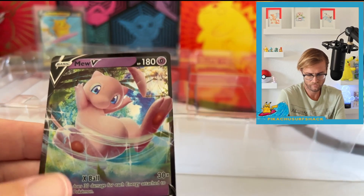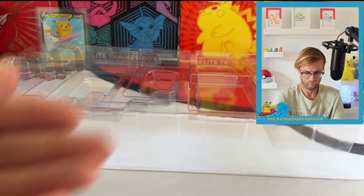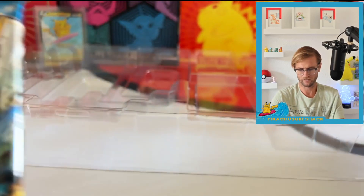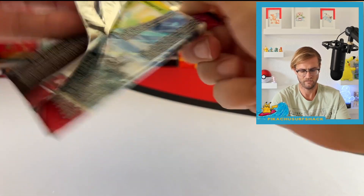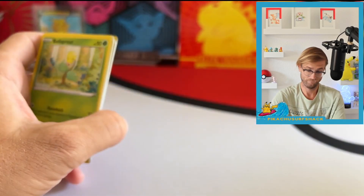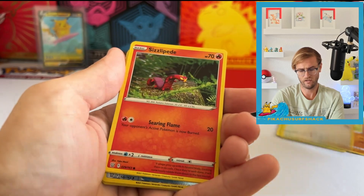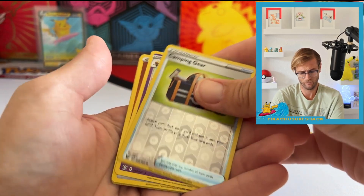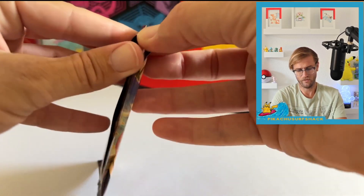And then you get these cool promo cards. Let's jump into Battle Styles first, because I've barely opened Battle Styles — I'm not really interested in too many of the cards in there. But maybe we can get something pretty crazy. I know there are definitely some hits you can pull. Got a Spearow, Sizzlipede, Shinx, camping gear, and a Clobbopus. I'm not really too hyped on most of these packs.